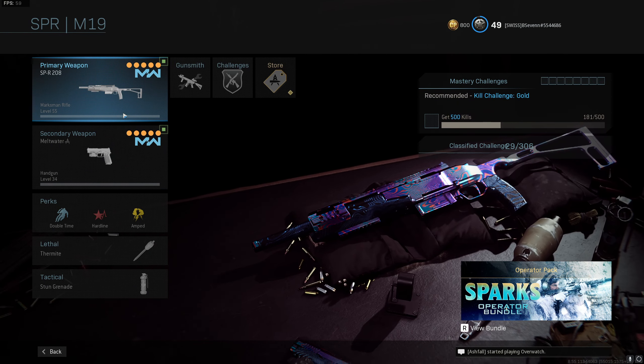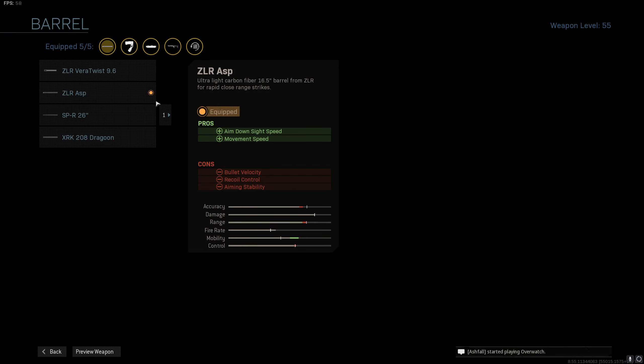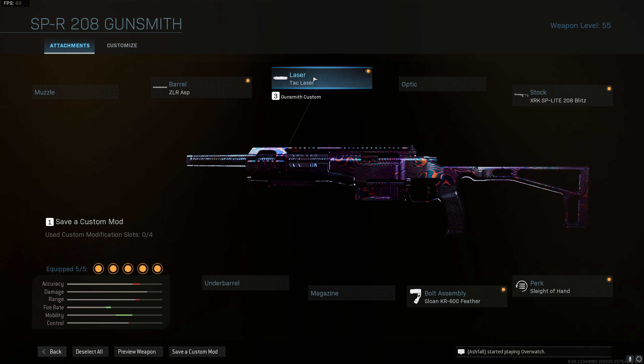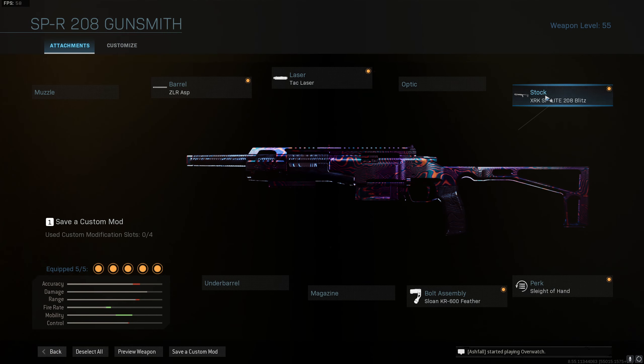It's pretty cool — it's no scope. We use the ASP barrel mainly for the movement speed and it gives us really good aim down sight time. Tack laser again for aim down sight time. No optic.